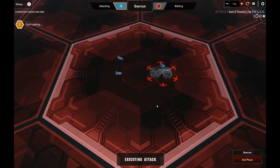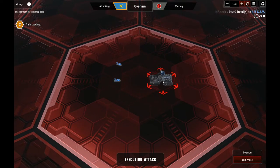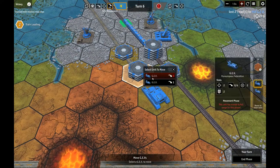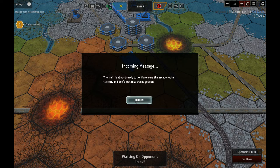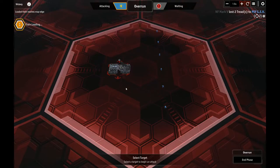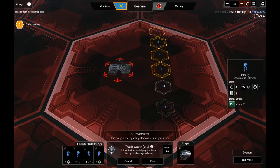Oh god, the hopelessness of fighting ogres. It's a 1 and no doubt a 2. A 5 — wow, okay. Alright, can we move out in there now? Thank you. The train is almost ready to go — make sure the escape route is cleared. Yeah, well, except now I've got a freaking ogre overrunning my train station. I don't think it's gonna happen, guys.